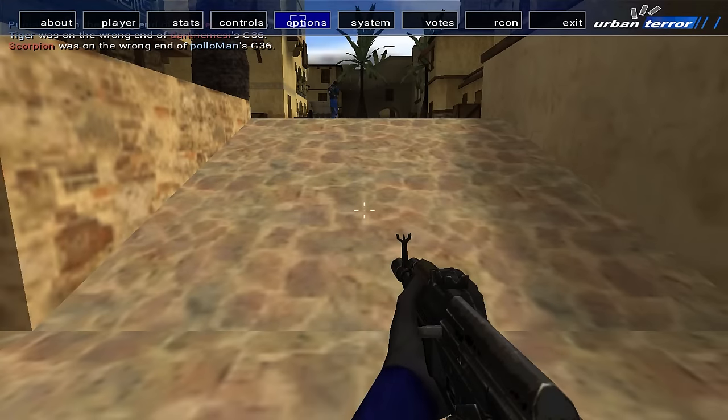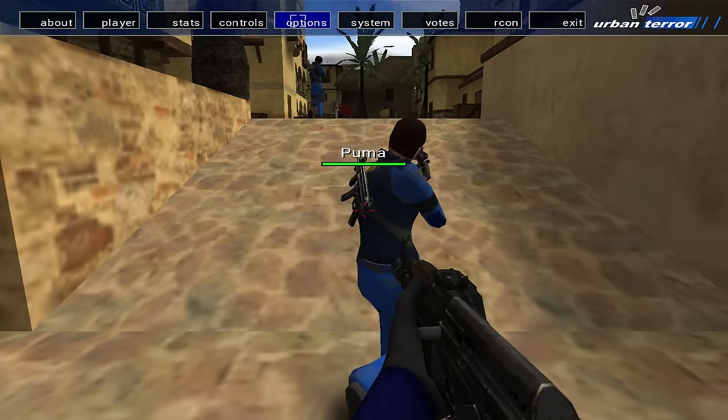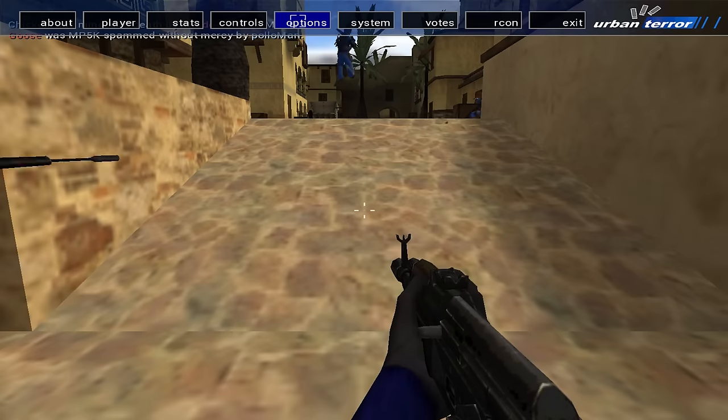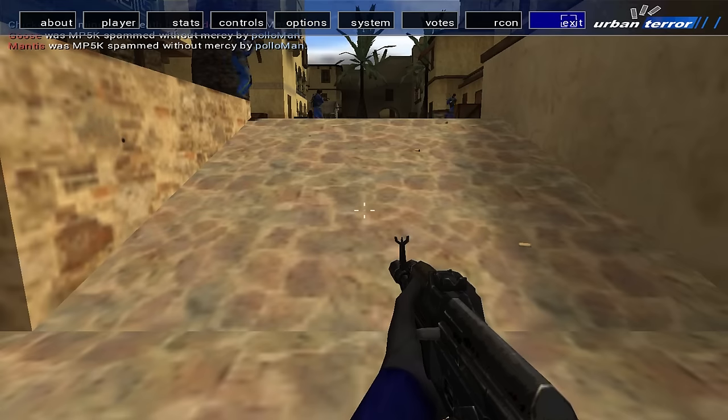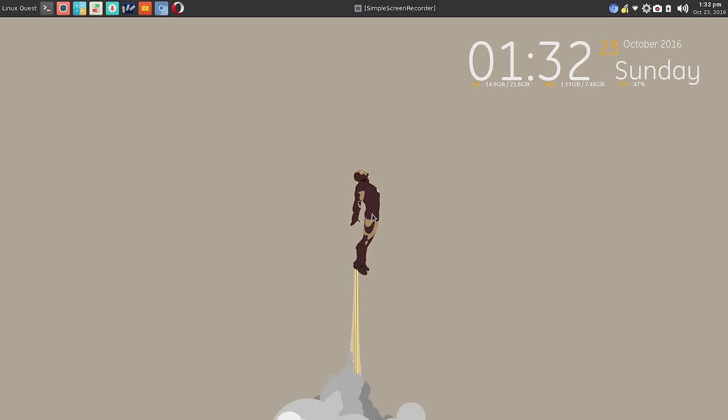In-game you do have the ability to hit escape and adjust your options, which is nice. I haven't tested to see if everything saves and sets, but it's something you can try. Anyway, we're going to go ahead and quit — fun game, Urban Terror, 1.5 gig download with your data. You may have to install a few maps, find a good server, and jump in and have fun. I hope you enjoy this — if you give it a try let me know. Thanks, we'll check you later.